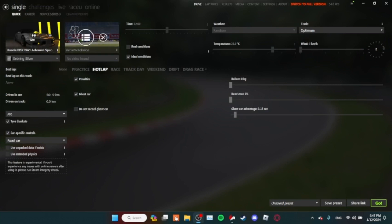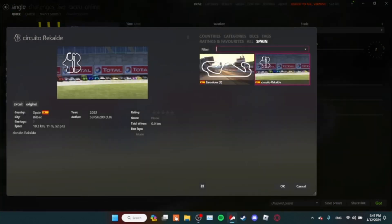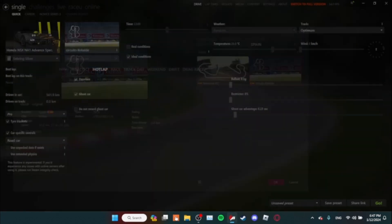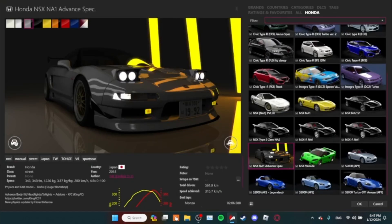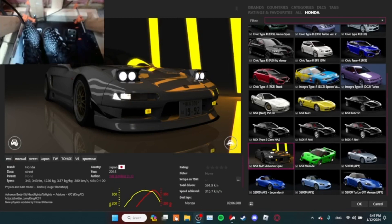We have the Circuito Ricald from Spain, which is a track made by one of the users in the Cretas discord server where they have amazing hosting for different servers. The car I'm going to be using is the Honda NSX NA1 advanced spec, which is one of my favorite street cars to use.